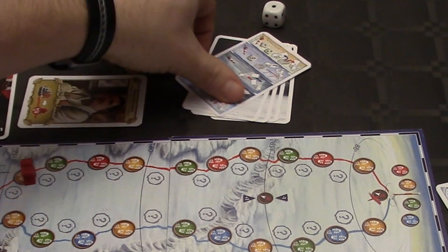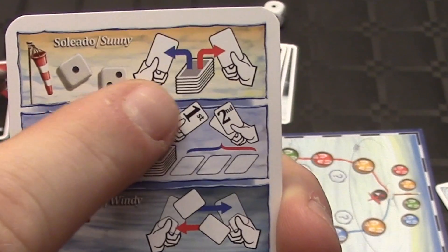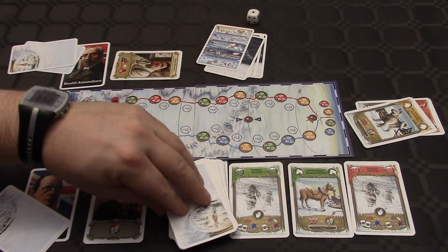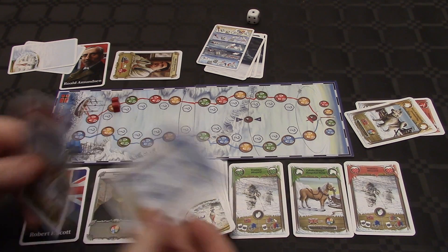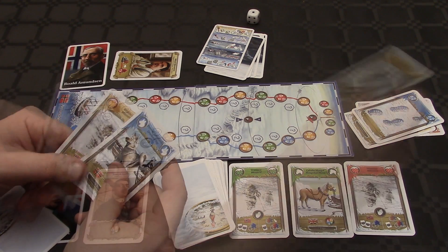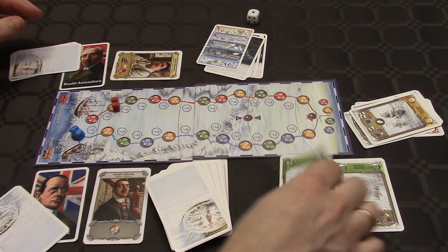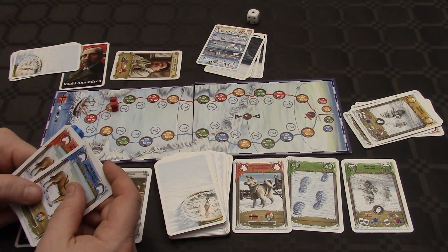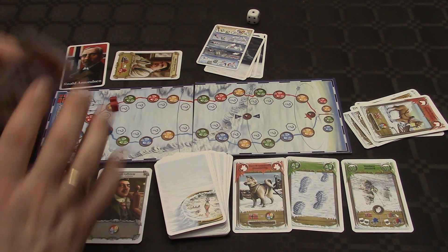We roll a die — sunny weather. You can see by the symbols that each player gets to draw one card. One card for Amundsen and one for Scott. Scott plays these blue footprint cards and moves to the first step. Back to Amundsen, then back to Scott.